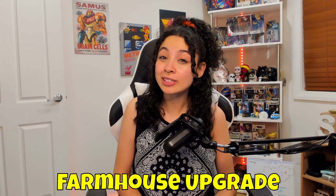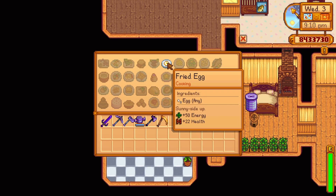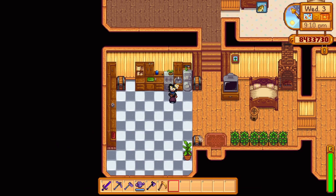The second easiest recipe you can get is when you upgrade your farmhouse for the first time to gain access to a kitchen with 10,000 gold and 450 wood from Robin. This not only unlocks the kitchen in your farmhouse for all these recipes to be cooked in, but also unlocks the recipe for fried egg. It uses one egg and returns 50 energy and 22 health — a very cheap and basic recipe.